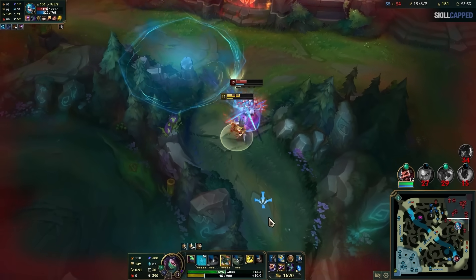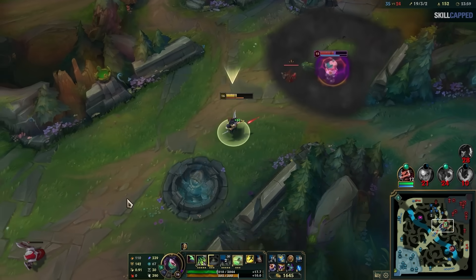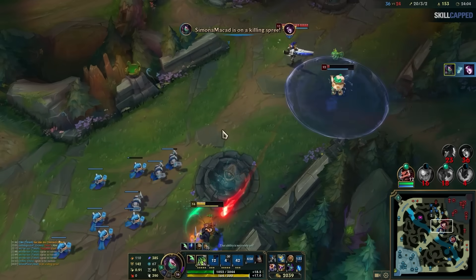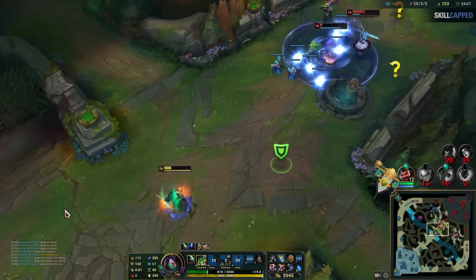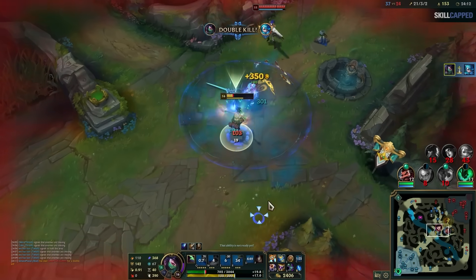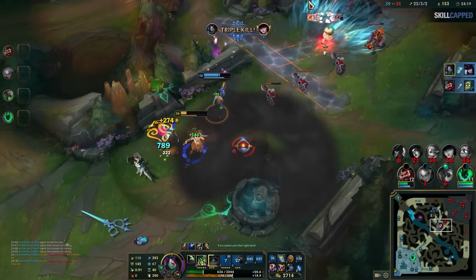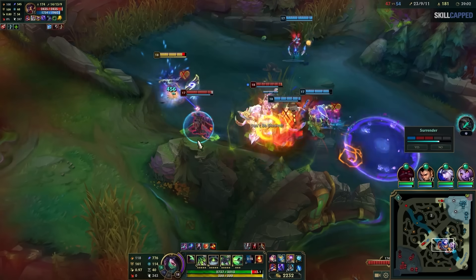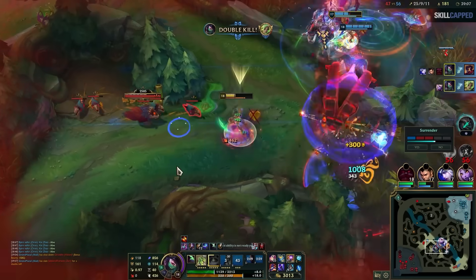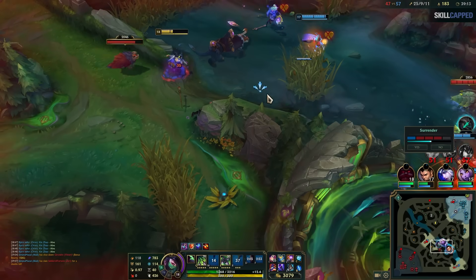Akali is without a doubt the premiere assassin in League of Legends. She is almost always strong regardless of the meta, since she has a ton of tools which will let her outplay opponents to always come out ahead. Sadly, this is what keeps so many players away from picking her up. They think it's too difficult to pop off on Akali unless you've got crazy mechanics, but that's not true at all. You can have success on this champion even with mediocre mechanics. Akali is actually really easy to pick up once you learn just a few things, and in this guide we're going to cover everything you need to know to get started and dominating your games nearly instantly.